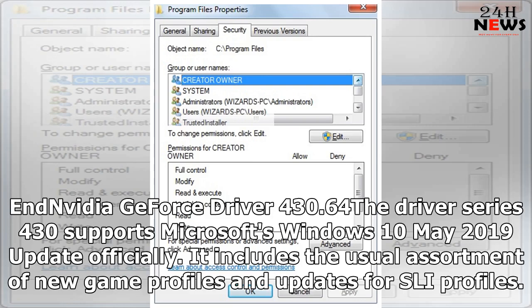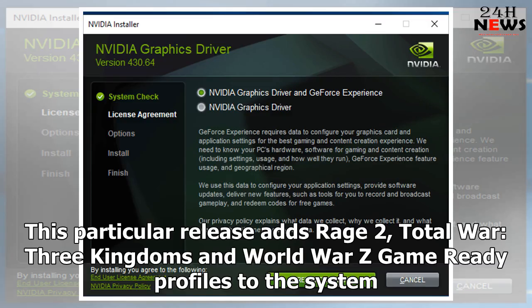NVIDIA GeForce driver 430.64 — the driver series 430 supports Microsoft's Windows 10 May 2019 update officially. It includes the usual assortment of new game profiles and updates for SLI profiles. This particular release adds Rage 2, Total War: 3 Kingdoms, and World War Z game ready profiles to the system.